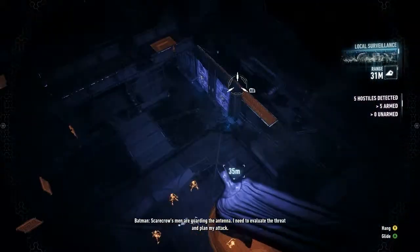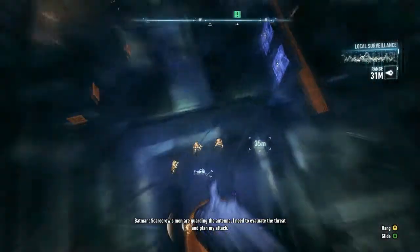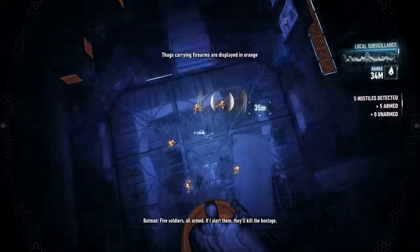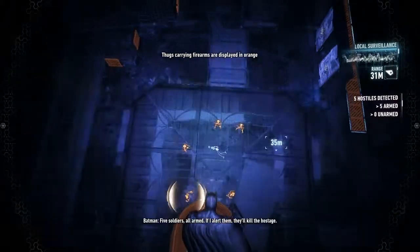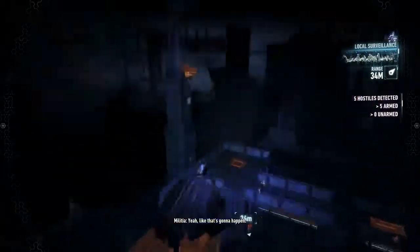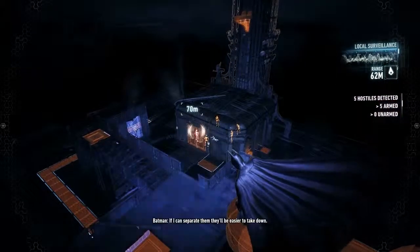Scarecrow's men are guarding the antenna. I need to evaluate the threat and plan my attack — detective mode again. If I alert them, they'll kill the hostage. If I can say it's clear, we can swing easier to take them down.